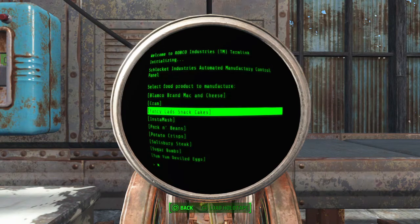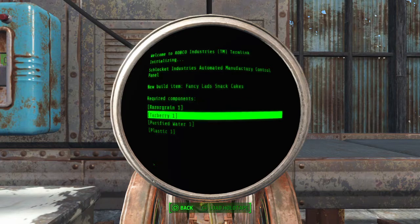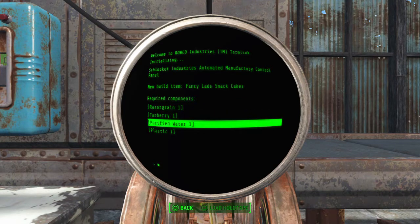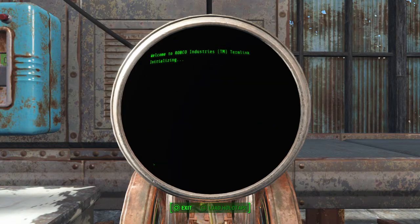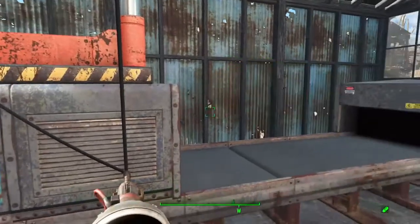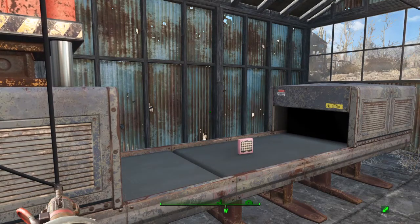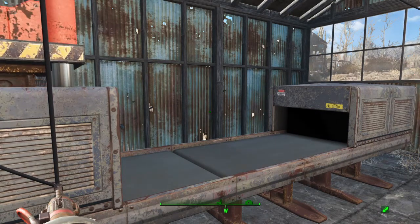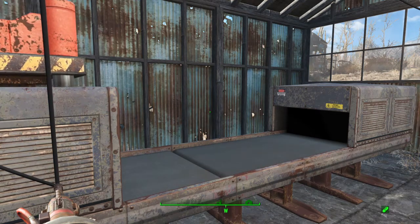Fancy Lads snack cakes require razor grain, tar berry, purified water, and plastic. Razor grain I have growing right here at Abernathy, and the tar berries I collect out at the Slog. That comes out with another shiny new looking box — it's nice.